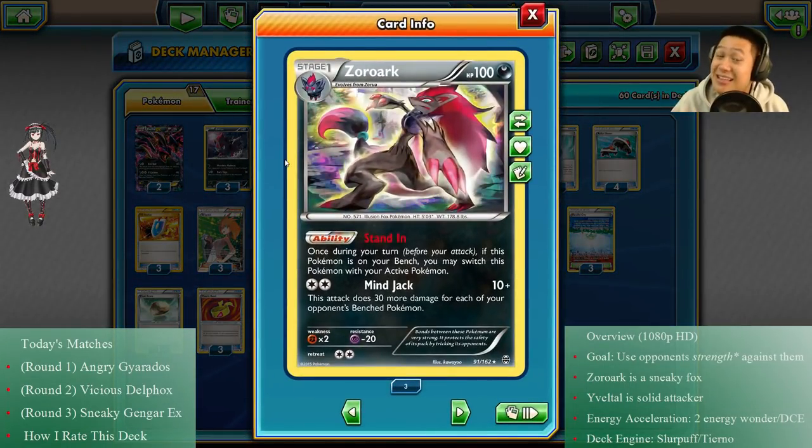Next we have the little Zorua BREAK, who has Stand In — he can jump right into the front, so don't worry about retreating. And Mind Jack does damage for every bench Pokémon your opponent has, so you use their bench against them if they have a big bench.